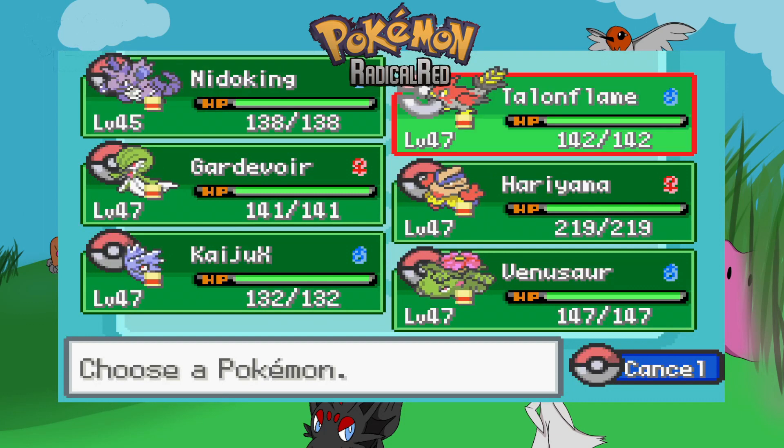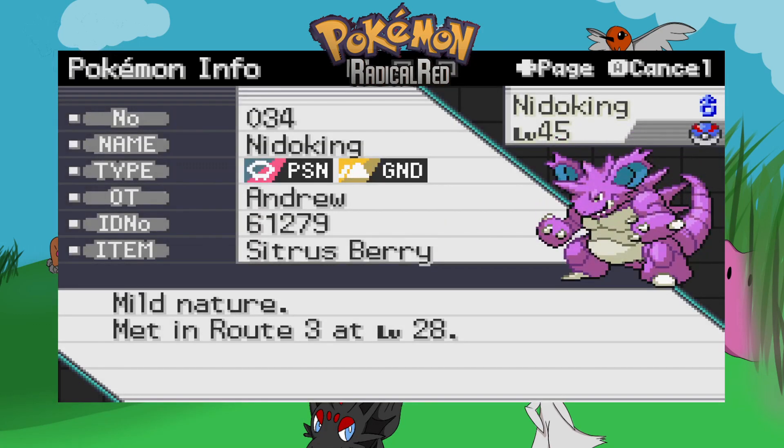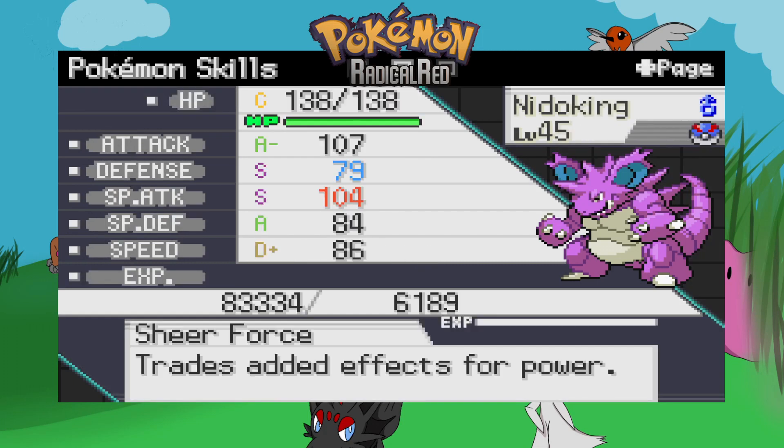But this is my team at the moment. I did go around the dens, did them, bit of item grinding, so I got some TMs. I have a Nidoking, which I have not named, which I got from one of the max dens. It has a Lum Berry, decent enough stats — I care about attack mainly. This thing's got Sheer Force. Nice, good old Sheer Force.